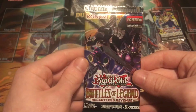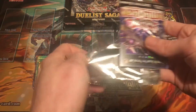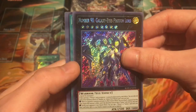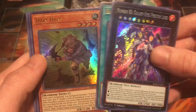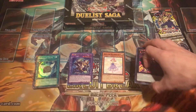These things actually give a really good value of packs. Let's go Battles of Legend — Battles of Legend Relentless Revenge, another all-holo five-cards-per-pack set. We have Number 90 Galaxy Eyes Photon Lords. I think that's like a three to four dollar card, so not too bad, I'll definitely take it. Banishment of the Dark Lords, Iron Hans, Gaia Saber, the Lightning Shadow, and Bottomless Trap Hole. Looking pretty good so far.